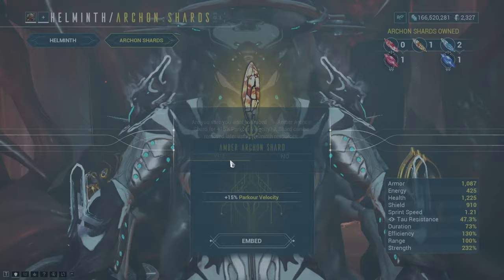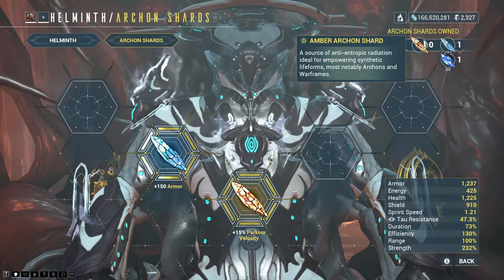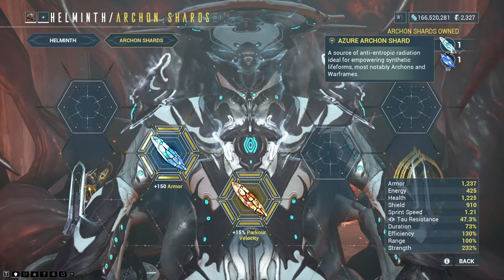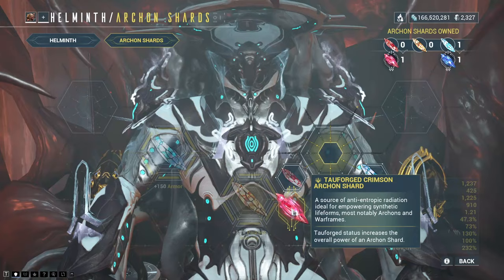The crimson Archon shards drop from Mars and are classed as offensive. There are the amber Archon shards — of all the names they could have chosen, amber — these are from Jupiter and are utility-based. And then there are the azura ones, which are from Earth and are defensive. As well, we have the normal Archon shard stats, and then you have a 20% chance of getting a Tau Forged one.